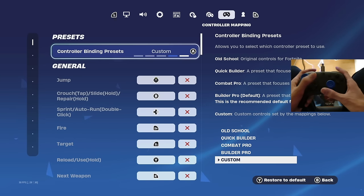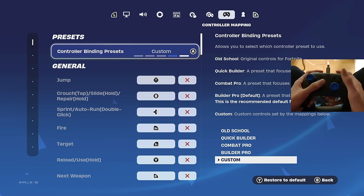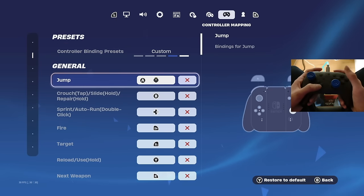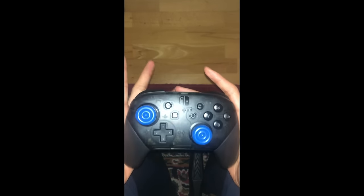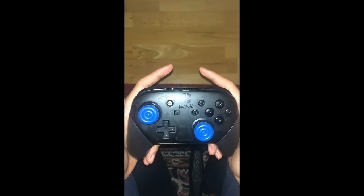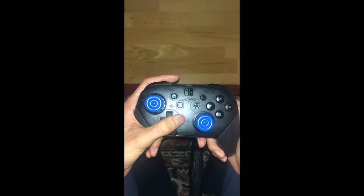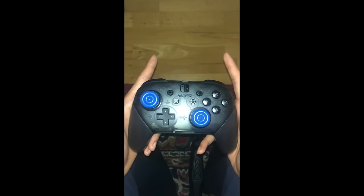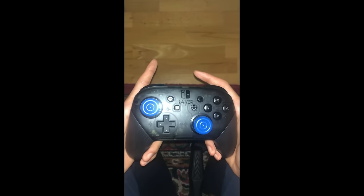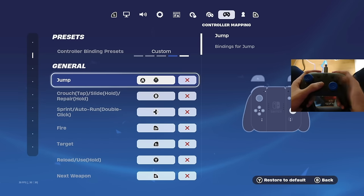Now here come my binds. I'll go through my specific changes first and then give you the rest of my binds. One thing I forgot to mention — I sprint with the right D-pad. A lot of you think you have to sprint differently, but just move forward and press that button.